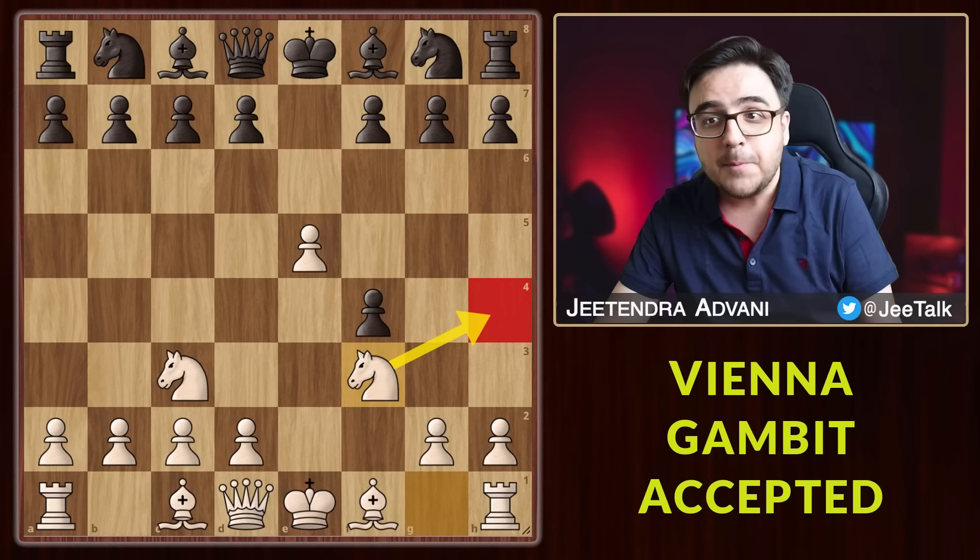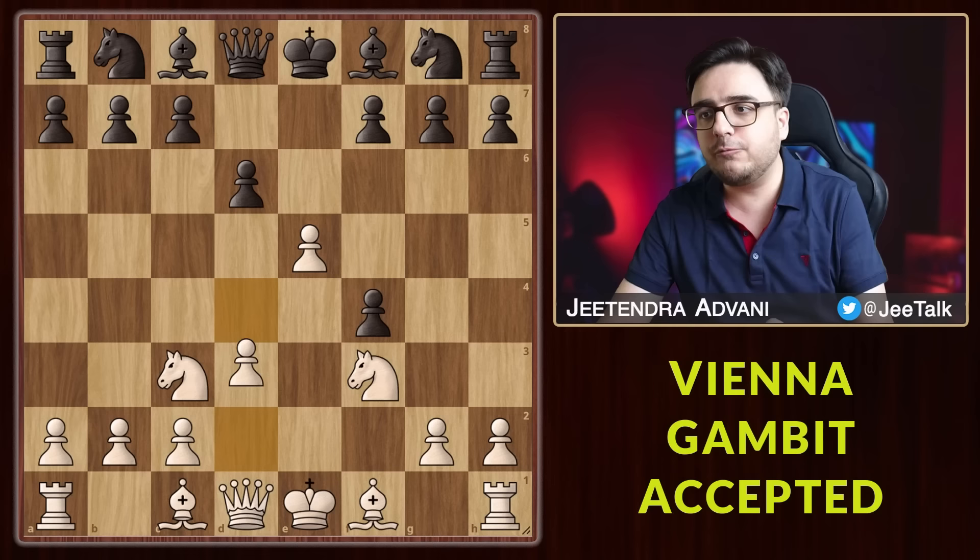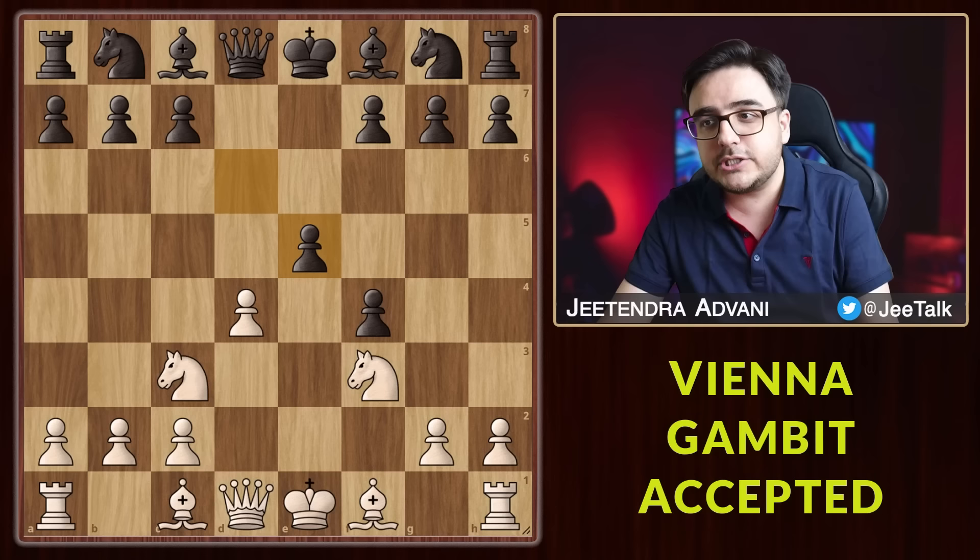From here, the best and most obvious response is d6, attacking the center and opening up the diagonal for the bishop. We will go with d4, adding another defender. He takes, and now we won't take back — instead just check with the bishop. Blocking with the pawn is quite obvious and we will just slide back to c4.